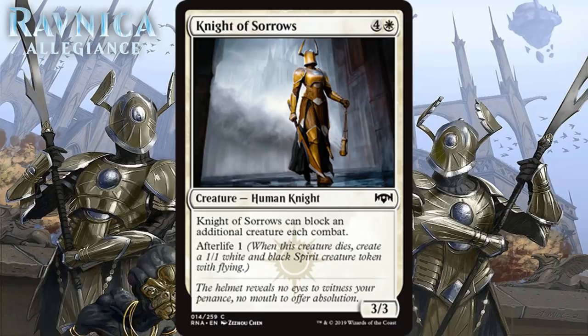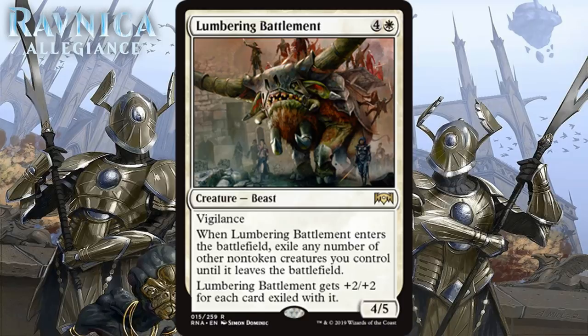Next up we have Knight of Sorrows, which for 4 generic and 1 white is a 3/3 human knight at common. It can block an additional creature each combat and has Afterlife 1 — when it dies, you get one 1/1 white and black spirit creature token with flying. What would a 5-mana 3/3 that can block additional things be on its own? Probably an F or close to it. Does the afterlife make a big difference? I think it does push it out of utterly unplayable territory, but this is so inefficient. I don't think it's worth it most of the time, and I think it's just a D.